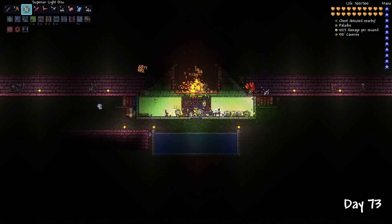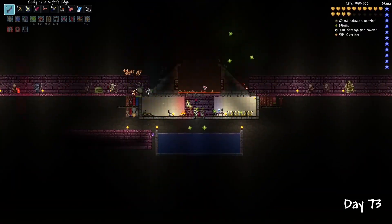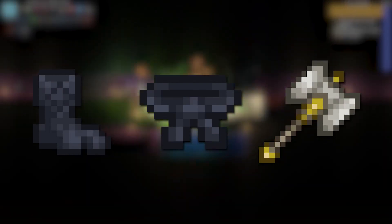More difficult dungeon enemies are now spawning. Luckily, we already set up this AFK dungeon farm, which means we can safely sit here and not suffer from the difficult mobs one-shotting us. My main priorities are the Tabi and Black Belt from Bone Lee, the Paladin's Hammer, and apple pies for major welfare buffs.